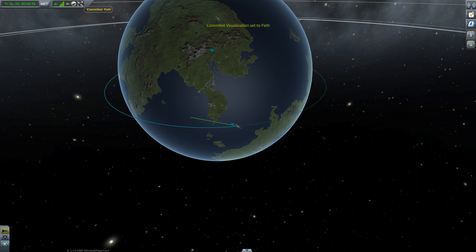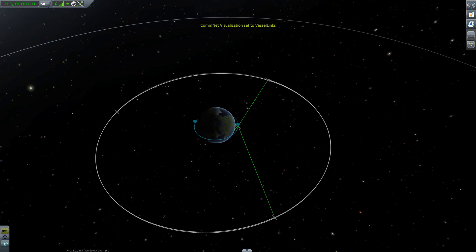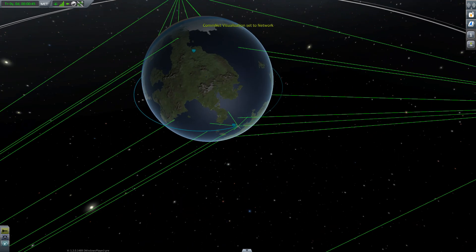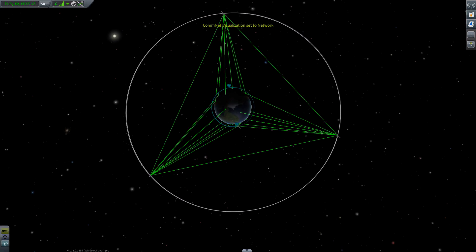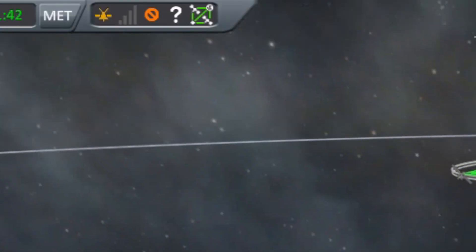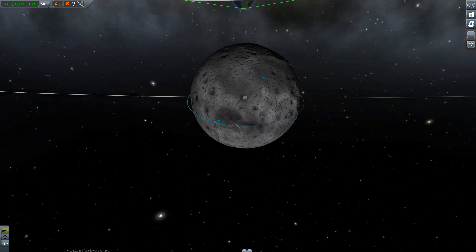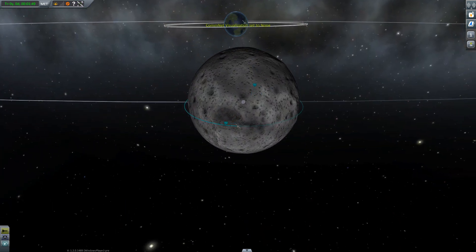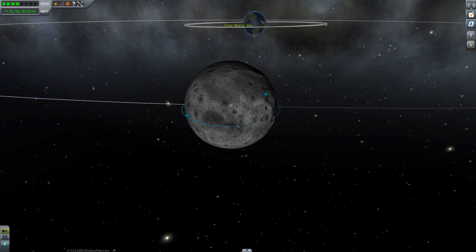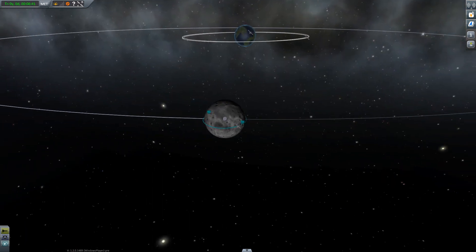We can also see the distance to the next communication point. I have established links to two of my relays and a lot more relays on the surface. But what happens if we go to the moon, or at least to the side of the moon that faces away from Kerbin? As you can see, we no longer have control authority — we don't have a line of communication. You need to be in line of sight of a relay or Kerbin to establish communication.